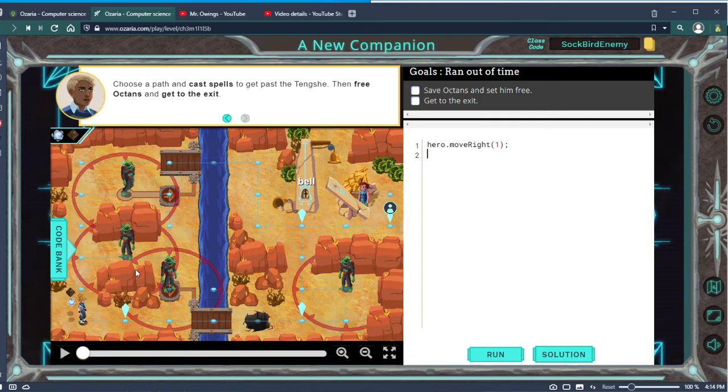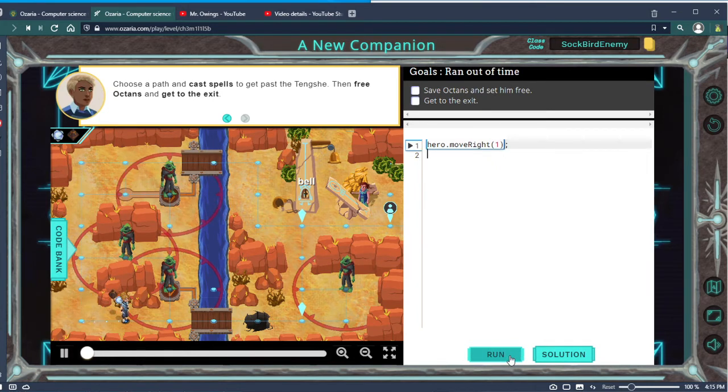We need to first get around this group of people. I don't see any way for us to go up here safely, because he's going to be moving back and forth and we can't guarantee where he is. So our best way to go is to the right. Going around him the other way would require more code than we're ready for at this point, so let's go right.